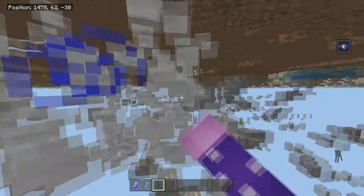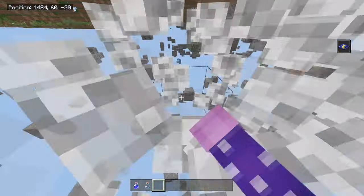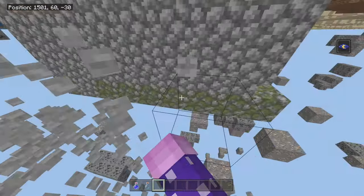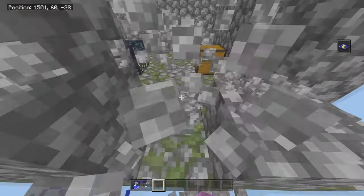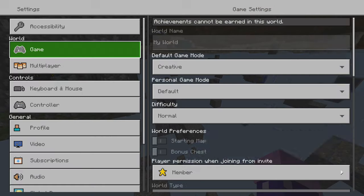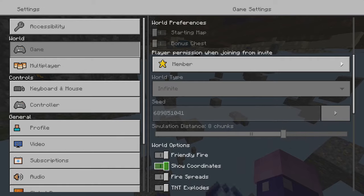And there's also a mob spawner right here that I wouldn't have known was there unless I had the x-ray on. So let's go ahead and see what type of mob spawner this is — it is a spider spawner. Just in case any of you guys do want to play on this world, the seed is 689851041.